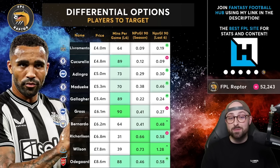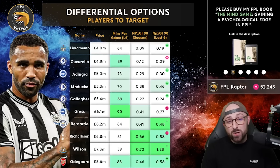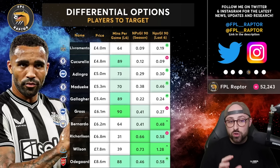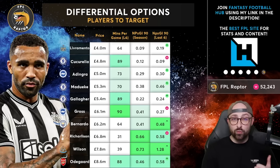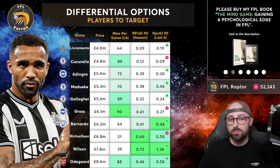Moving to slightly more expensive options: Bernardo Silva's data across the season is the same as Pascal Gross at non-penalty expected goal involvement, but in the last six it's shot up to 0.48. Could you see him starting both and outscoring KDB and Foden? It's a very double game week thing to happen. He's not better than Foden, KDB, Haaland or Gvardiol — so he's definitely not in the top three City assets. But if you've got a spare City midfield slot and can't afford KDB, you could do a lot worse than Bernardo Silva.